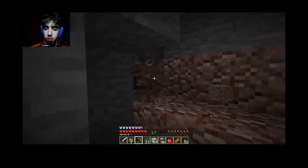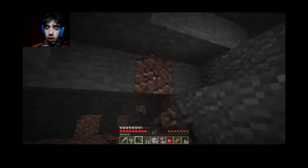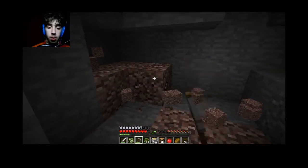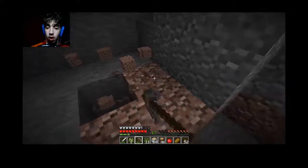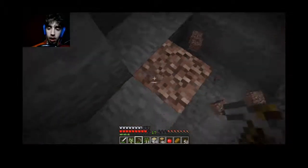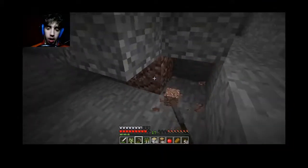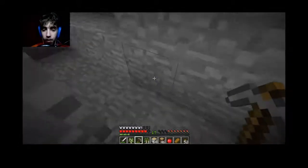I usually have two chests in order, and each is for certain different types. I have a miscellaneous chest, I have a cobblestone chest, I have a mining chest which is everything I get from mining. I have a food chest, and a farming chest often too.